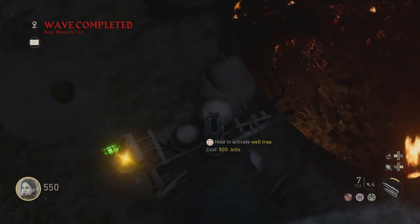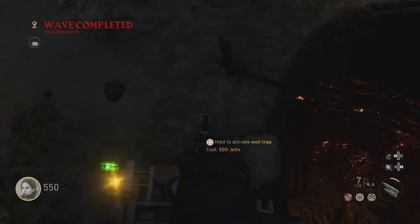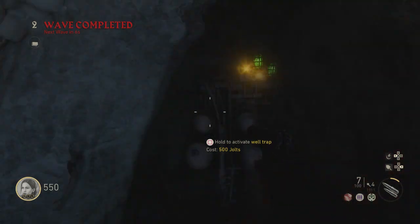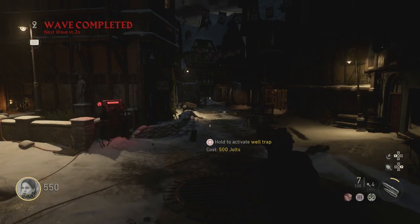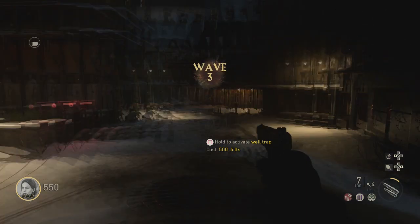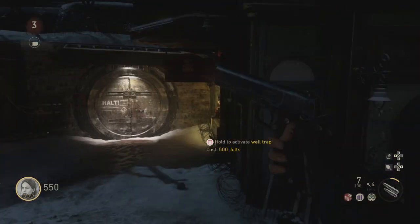If you just stay in the right position, usually on these two barrels — just switch between them. If the zombies come either this side or that one, just swap and keep training them like that. You can get so much XP with this pileup glitch. If you liked the video, leave a like, comment if you enjoyed it, subscribe if you're new to my channel, and peace.